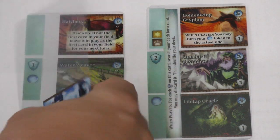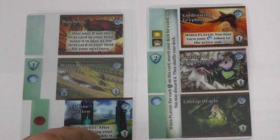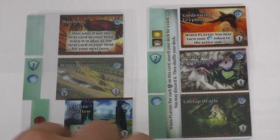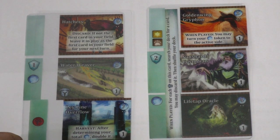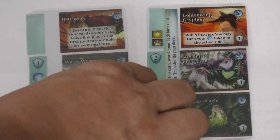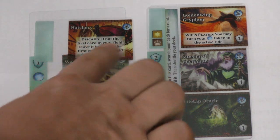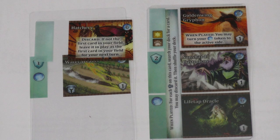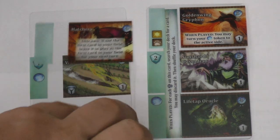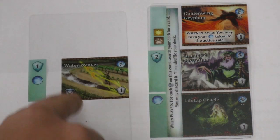The level twos have more special abilities — these aren't quite as normal. We have the Ley Line Overflow: after determining your total amount of money, you double it. That's pretty cool. We also have the Hatchery: if this is not the first card in your field, leave it in play as the first card in your field for your next turn. So the Hatchery basically lets you play a card twice, though it doesn't give you anything on the card itself.